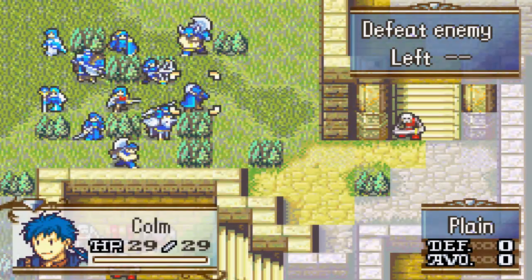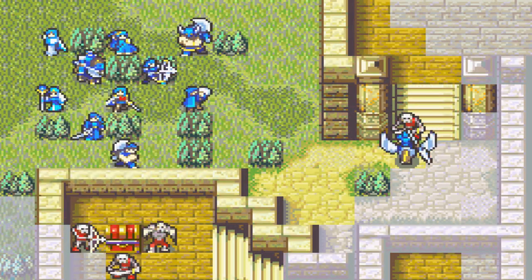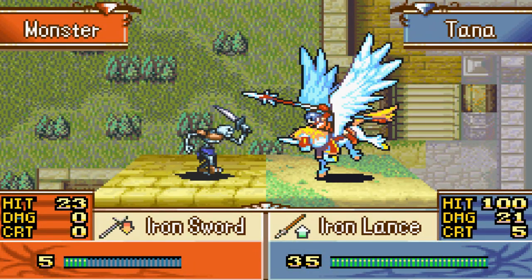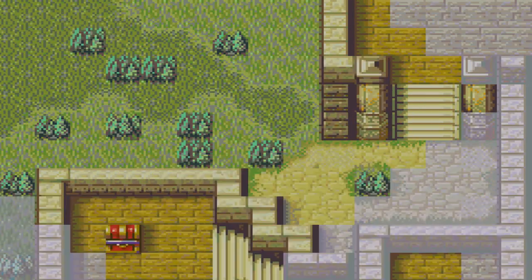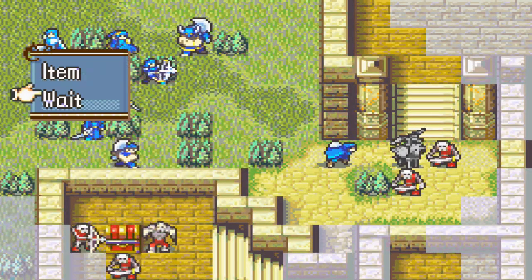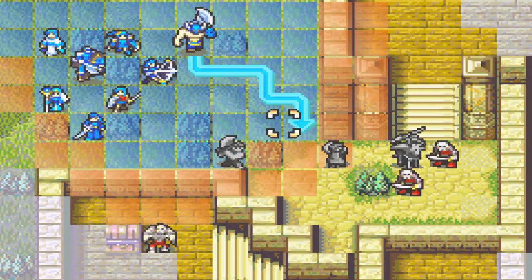First of all, Colm needs to go forward. Tana can actually go and attack this guy straight away — with the Iron Lance, take him down. Very powerful she is now with her Falco Knight status. Colm can also use his eyes to open up the path. Oh god, we've got more units over here — holy crap. We'll wait with him, bring Garcia over, and Ross as well — they can take on a lot of these.